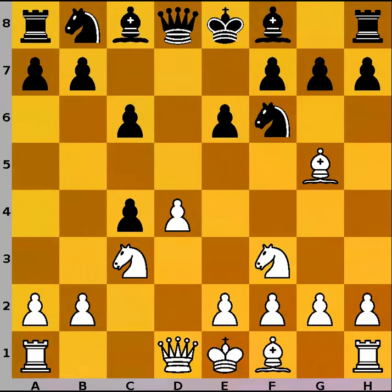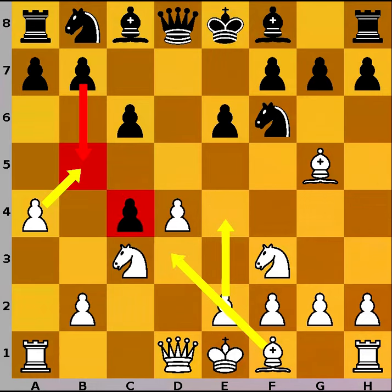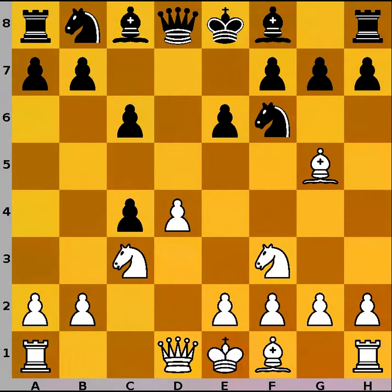Now the theory suggests that white should regain the pawn with a4, preventing black from playing b5 and securing the pawn on c4, and later with an e-pawn push capture the c-pawn. There exists however a sharper variation — the so-called Botvinnik variation — which white decided to play, and that is e4. Black of course played b5, protecting pawn on c4. A very complex position has arisen, a subject of debate for decades. For a sacrificed pawn, white controls the center.